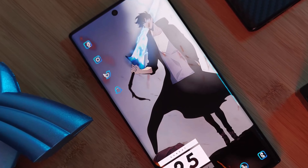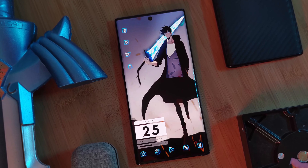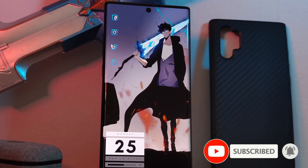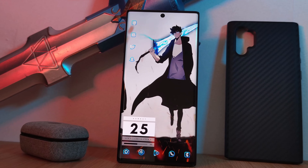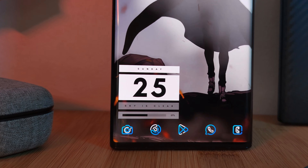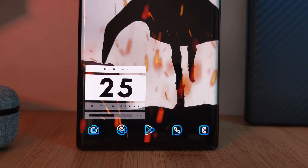Here he is with sword in hand — our hero walking right towards us. This one definitely adds a whole different dimension to our home screens. As for the home screen setup itself, it's super simple with blue and white icons to match the color of the sword, and a singular bold date and battery widget which I've also modified ever so slightly to add in local weather information.